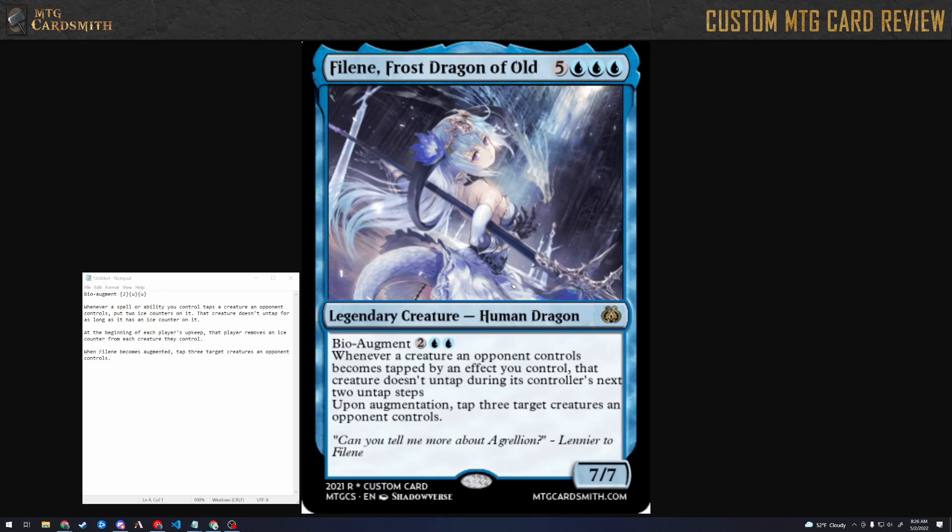The previous card with bio augment also cost four, but it had like a permanent effect on the creature — from now on the creature's augmented and it has vigilance. Here it's like the creature becomes augmented and you get a one-time effect, not a permanent effect from it. That's a bit odd — it's like a limit break instead of a permanent upgrade.